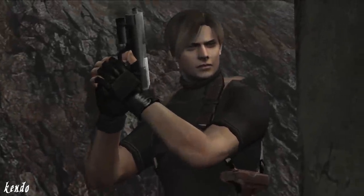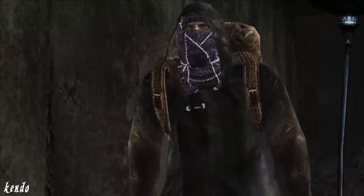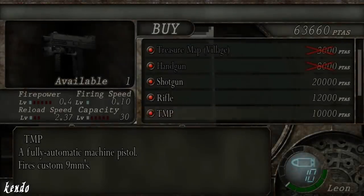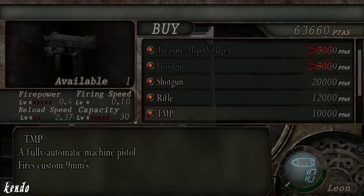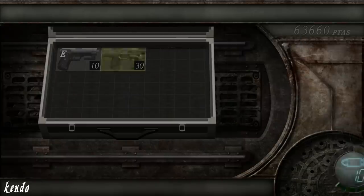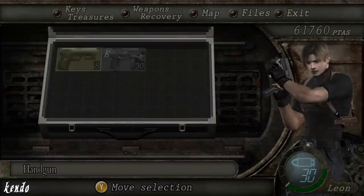In Resident Evil 4, the TMP is introduced to us early on in the game. It becomes available right after our first encounter with the merchant. Upon viewing the first weapons for sale, the TMP stands out to be rather futuristic when compared to the antiquated shotgun and rifle. Luckily for Leon, it's the cheapest gun for sale, sold at the price of 10,000 pesetas, and it occupies less space inside the attaché case, making it a very popular choice for beginning players.